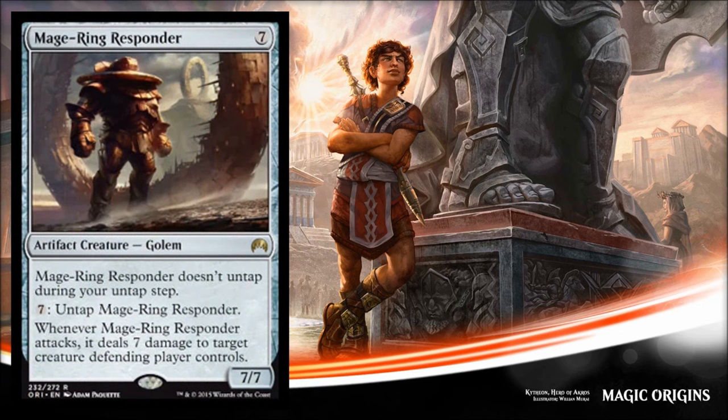Next is Mage Ring Responder — this reminds me of some of the old Colossus cards. It costs seven and it's a 7/7. It doesn't untap during your untap step — you have to pay seven to untap it. But when he attacks he deals seven damage to target creature the defending player controls. Your opponent is either taking seven and potentially losing a creature, or losing two creatures if they're blocking it. They have to deal with this somehow. If they don't, yeah it's a pain to pay seven every turn to untap him, but you're going to win the game. Good limited card, probably not much use other than that.